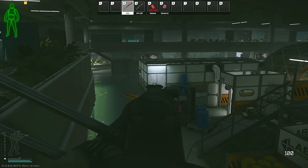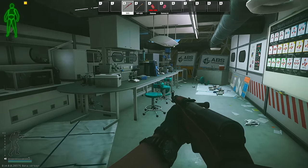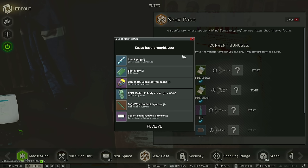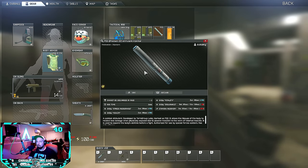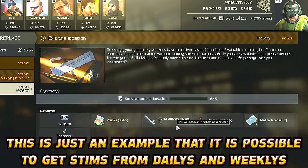And then you also do have the med hut, which is a free option for you to check there on labs. Another very common solution to this task is to try your luck with the scav case, or to try spawning in with one of the stims that you need while playing as your scav character. And then you can also check your daily and weekly task rewards for the possibility of getting a needed stim.